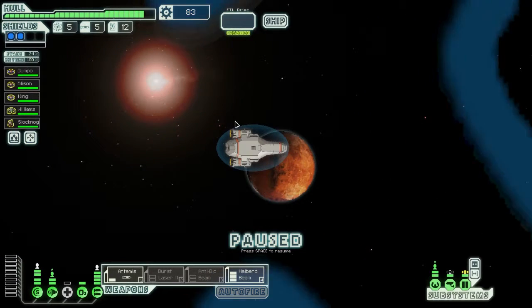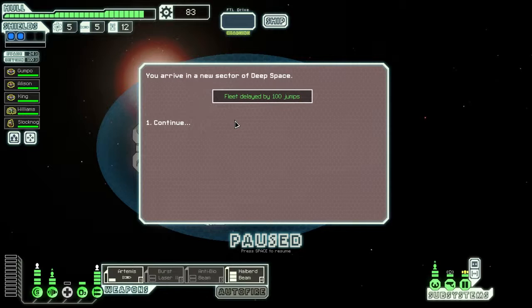Hello and welcome back to FTL Infinite Space. This is a mod for FTL which gets rid of the rebel advancing fleet that comes in to slowly strangle you to death and just replaces it with an infinite universe which you can explore forever and ever.